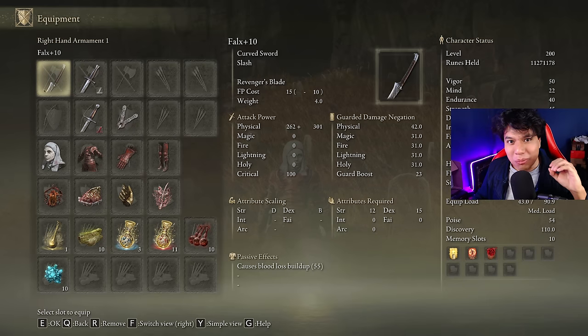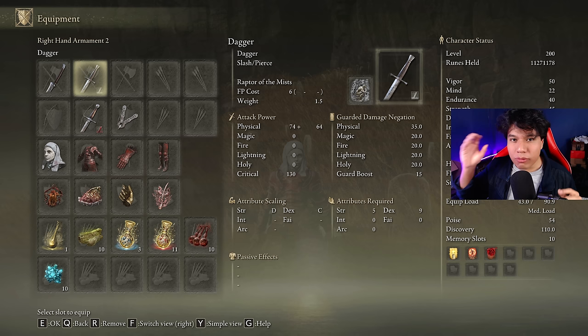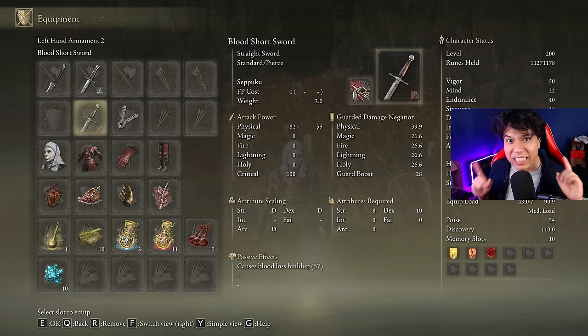Today we are going to use the Falx on plus 10 and Denizil we have available to cast our main buffs. We need any weapon with the Raptor of the Mists skill to easily dodge their advanced light explosion attack or any other difficult attack. And to start the fights with the bleed buffs active we can use any weapon with Seppuku.